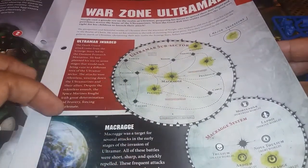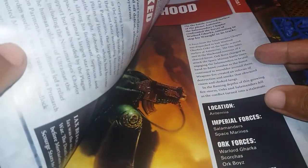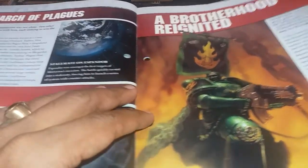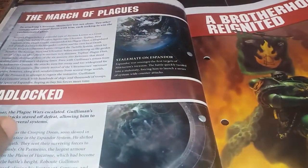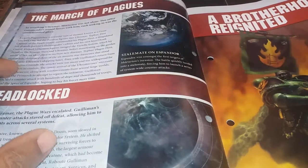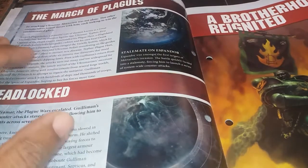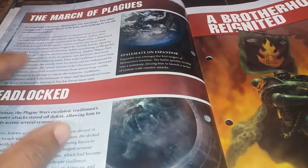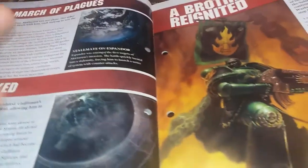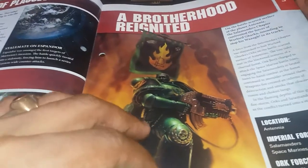They've got more about the ultramarines and the location they sit in space. I'm more into blood angels, as you've seen. They're talking about the plagues moving through the system — and if you're looking into Nurgle lore, you'll see that his power is carried through plagues. It's not about killing, it's about multiplying — bacteria and viruses carry far more life than a single person.